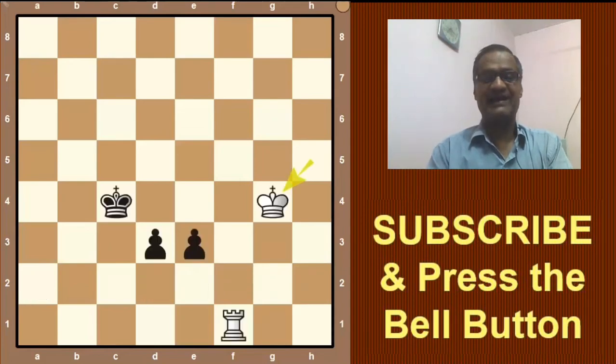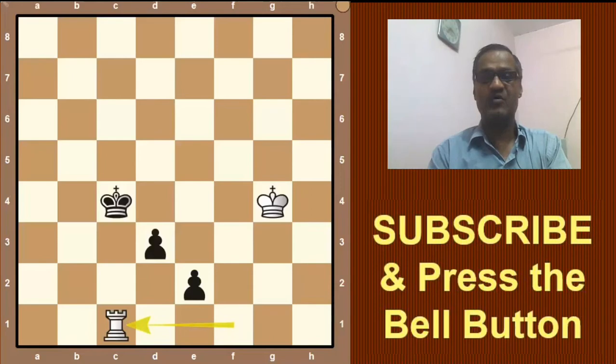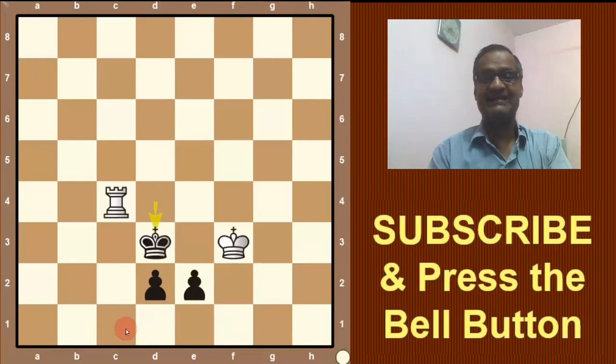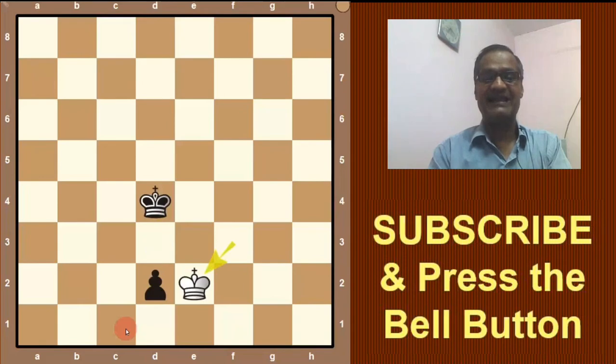If here black plays e2, then what will happen? Rook will go to c1 check. Now king will go to let's say d4 and king f3. If d2 is played then rook c4 check. And here if king d3, then rook d4 check. King takes d4, he will take the pawn. And here the game is drawn.